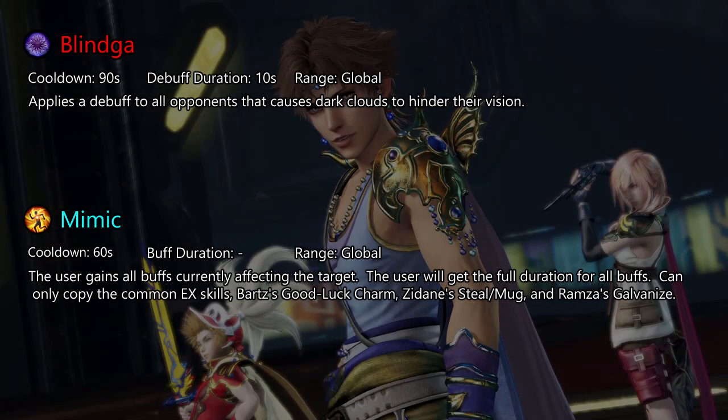Blind Ga, not to be confused with Bind Ga, is more of a slight annoyance than anything. It can make some attacks a little bit more difficult to see, but is rarely worth the long cooldown. Mimic is situational as to when it actually is worth equipping, and it only benefits you. It can only copy buffs from the common EX skills, along with Bard's Good Luck Charm, Zidane's Steel and Mug, and Ramza's Galvanized for some reason.